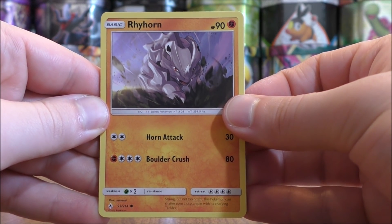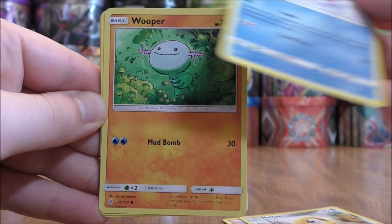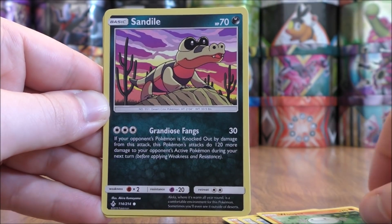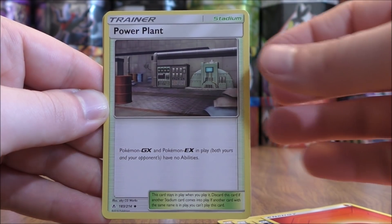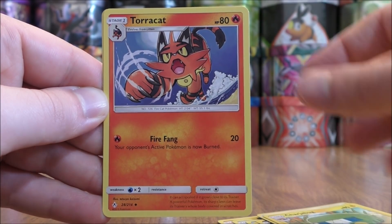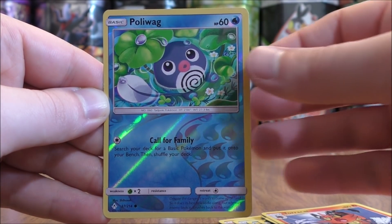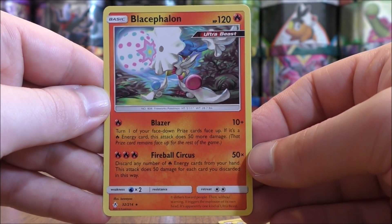The second pack starts with Rhyhorn, Meltan, Slowpoke, Wooper, Sandile, Fire-type Energy, Power Plant — a decent Stadium card — Charjabug, Torracat, Reverse Solo of a Poliwag Common, and the final card would be the Blacephalon I was talking about.